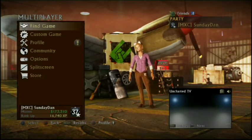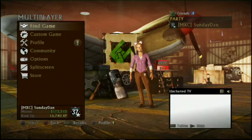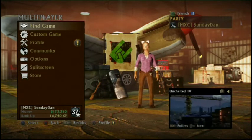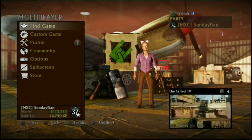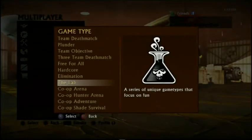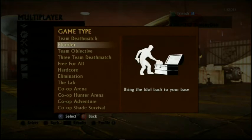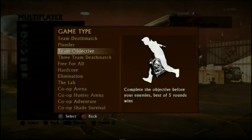So there it is — that's Uncharted 3, Drake's Deception, multiplayer. So that's the lab. What I'll do just quickly before we end this video is give an outline of what other multiplayer games are available. So you've got typical team deathmatch, plunder which is you capture the flags, team objective — so you've got various different rounds of different activities to do as a team.